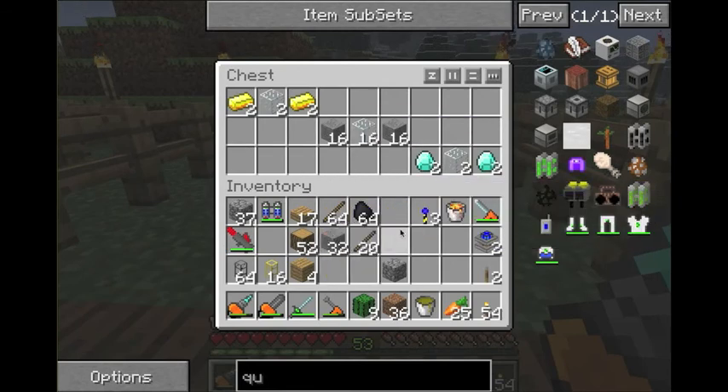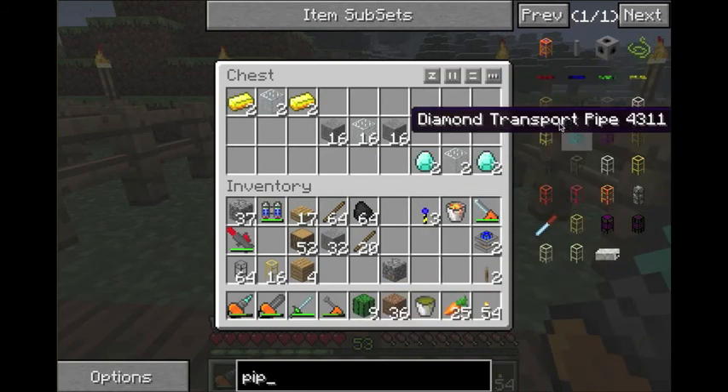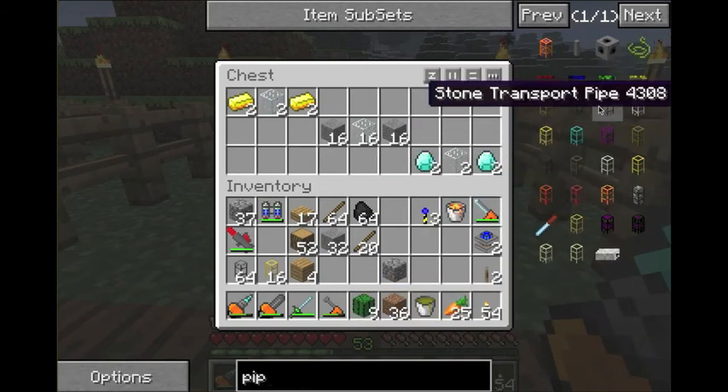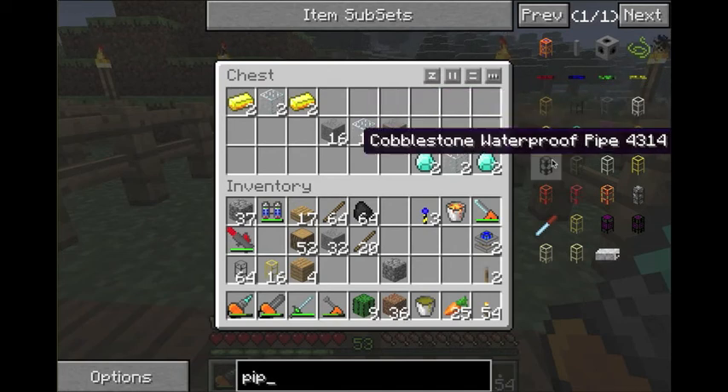These are all the different pipes you can make — well, there's actually a ton of different pipes. You have all your regular ones: wooden, cobble, stone, iron, golden, diamond, obsidian, and wooden.